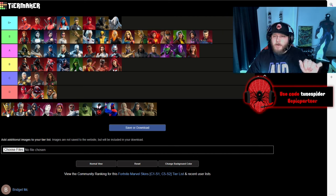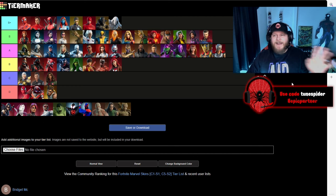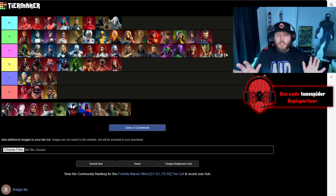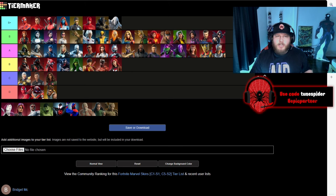Up next we have Thor from his Love and Thunder look, and I actually like this one just as much as the one from the battle pass, so it's going in A as well. Then we have Jane Foster's Lady Thor going right next to Odinson — they did a really good job with her look from the movie and the comics, so that's going in A. X-23 is for sure going in S — she has the little toe claws, and when she's jumping around the little toe claws come out, and I absolutely love that detail. I really like her suit and Laura Kinney is an awesome character, so she's got to be S.